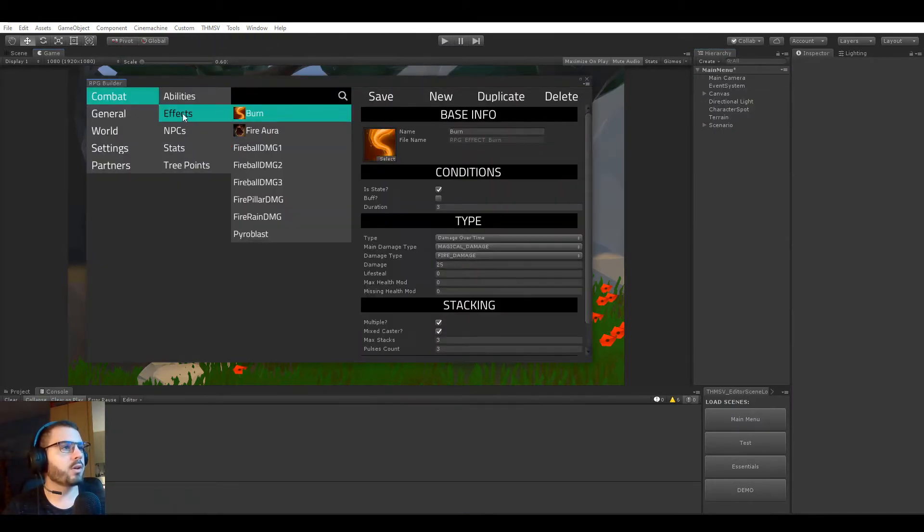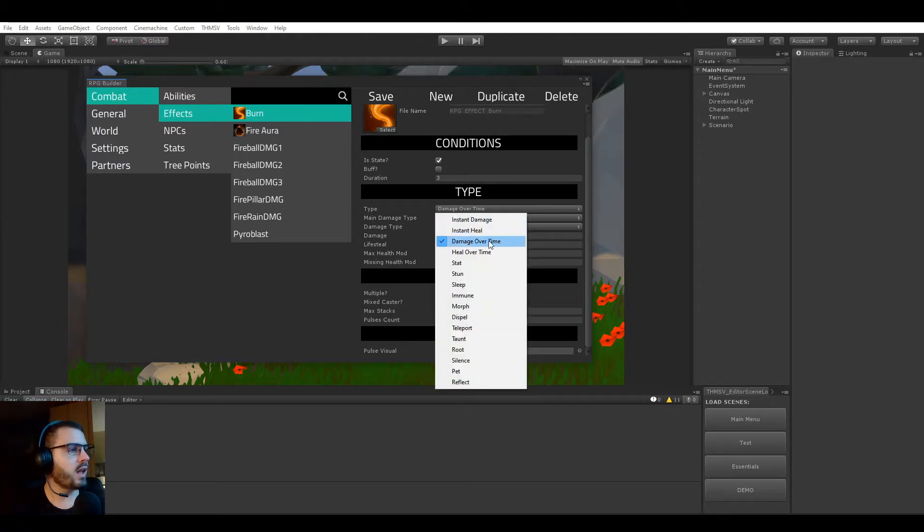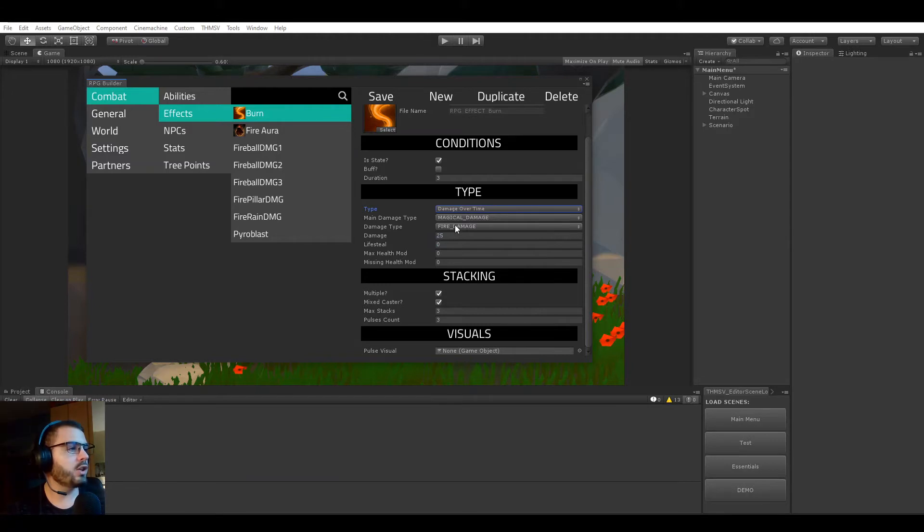I pre-made some effects to save time. The burn effect has a name and icon — effects that stay for a duration on a target need an icon because they appear in the game UI. Burn is a damage-over-time magical fire damage effect dealing 25 total damage over three seconds, with a pulse count of three so it ticks every second, and it can stack up to three times.